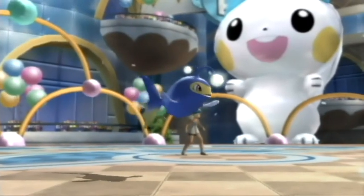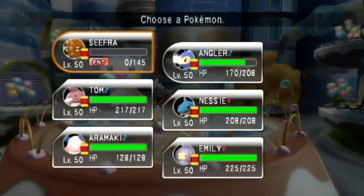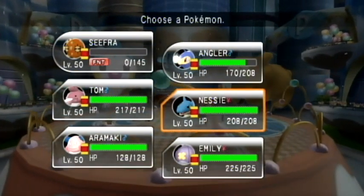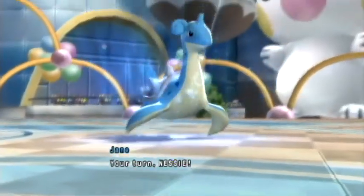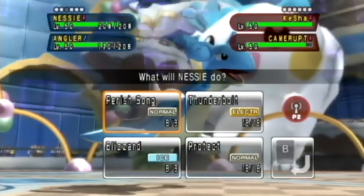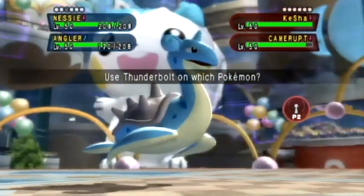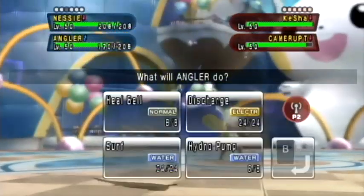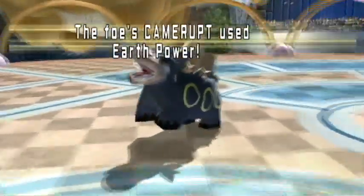My Hydro Pump misses, and that is going to be awful — it's going to really set me back a lot. I'm thinking I could send out my Likkilicky to try to wait until the end of the Trick Room, but I'm not going to do that. My Nessie has Water Absorb, so anytime I go for Surf on my Lantern it's going to regain some health. So I'm just going to go for Surf — 100% accurate — and hopefully I can take out Camerupt this turn.